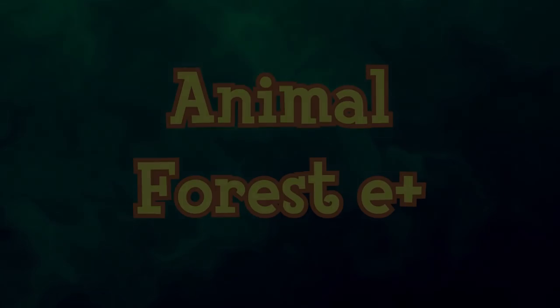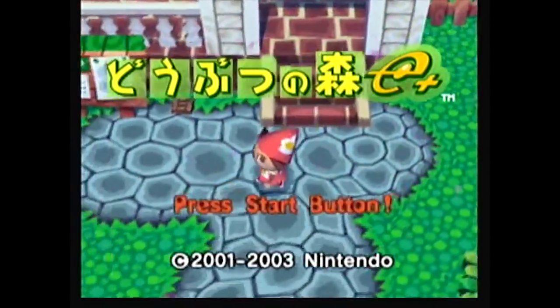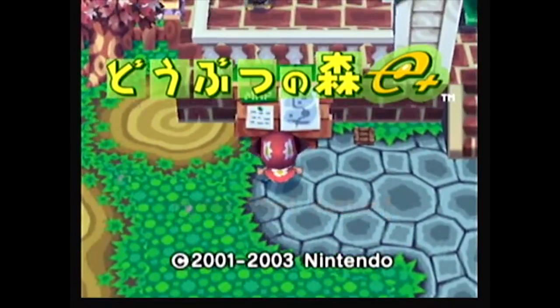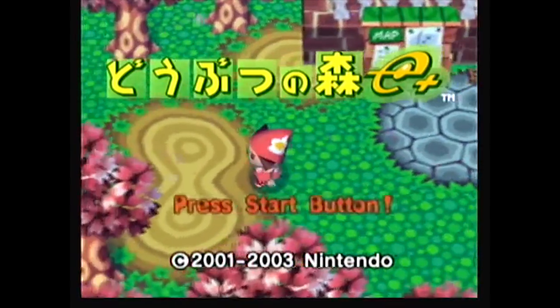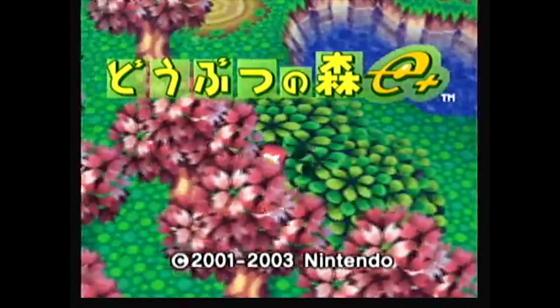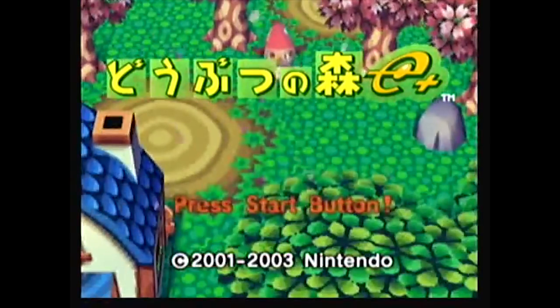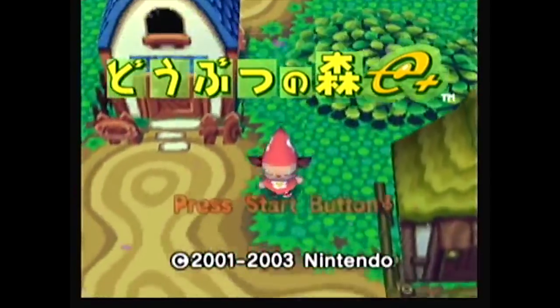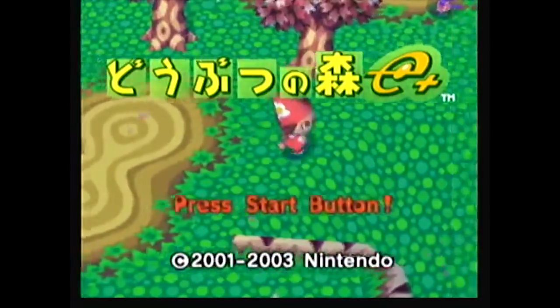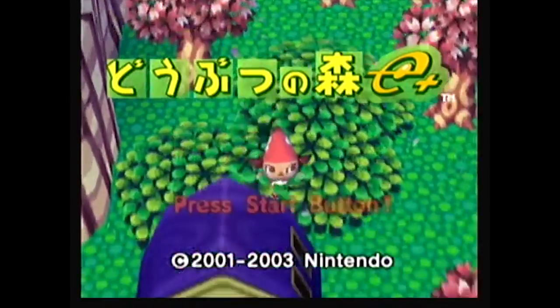Dobutsu no Mori E+ is an expanded version of Animal Crossing released on the Nintendo GameCube exclusively in Japan in 2003. In addition to content from Animal Crossing, the game features new villagers, items, gameplay elements, and expanded e-reader functionality. Due to Nintendo of America's successful localization of Animal Crossing, Nintendo re-translated the game back into Japanese, added new content, and released it as Dobutsu no Mori E+ on June 27, 2003 — nine months after the North American release. It sold approximately 640,000 copies as of October 2004 but was never localized for North America or Europe. Many features introduced in E+ returned in later Animal Crossing entries.